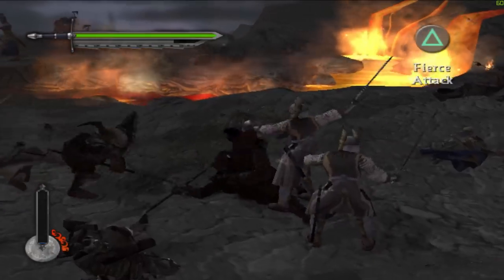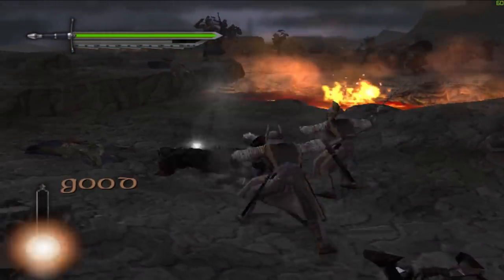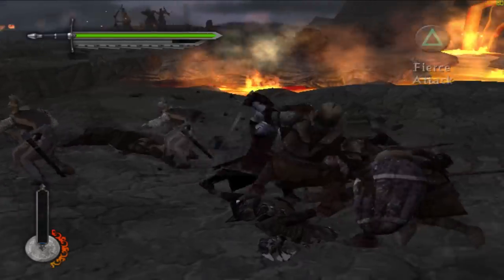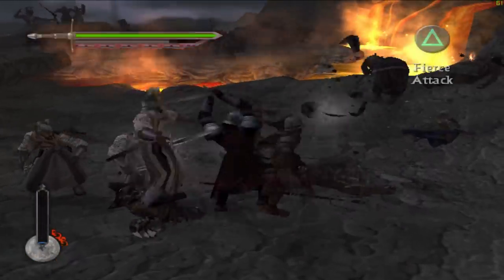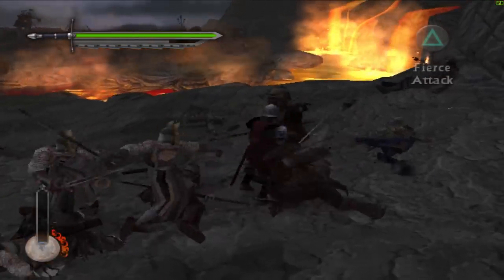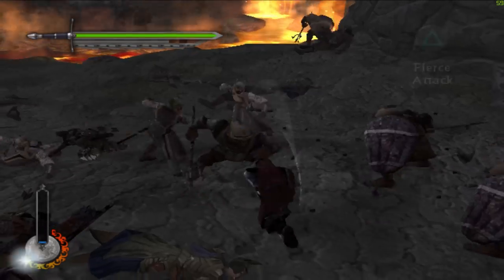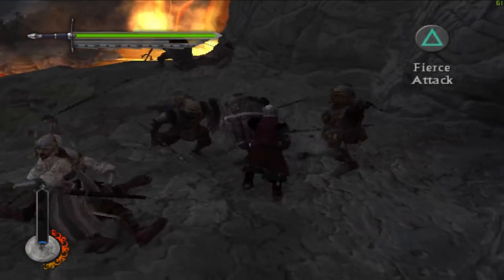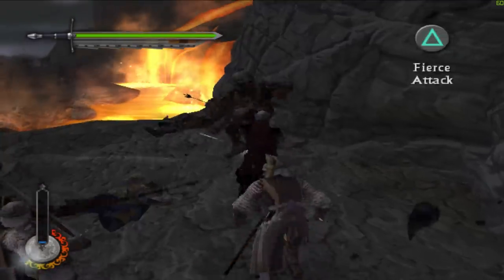First I need to get the hang of this because it's been a long time. Whenever you take damage your combo meter seems to reset. Now we're in excellent territory, for example. And I think if we fill it up entirely — though we just got reset there — we enter perfect mode, I think it's called.